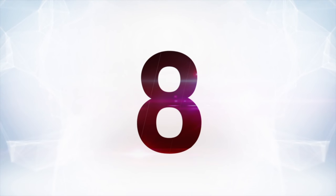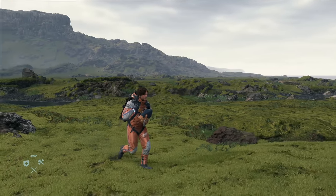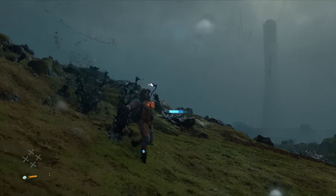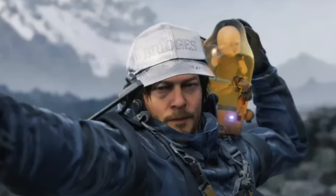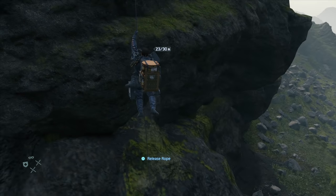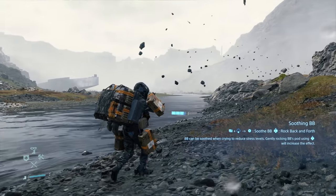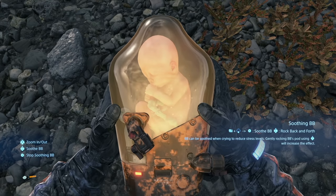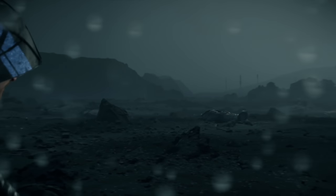At number eight, Death Stranding's Soothe Baby button. Of course Death Stranding is on this list — it's one of the weirdest big-budget games of the past few years, probably just straight up one of the weirdest games of all time. The Soothe Baby command stands out: just the fact that you've got a little baby in a tank strapped to your chest is weird enough, but there's actual gameplay tied to it. If you do things that upset BB, it starts to cry, so you have to press the Soothe Baby command, pick up the baby, rock it back and forth, and it calms down. It's a game about hauling cargo while avoiding scavengers and ghosts, all while a baby strapped to you has a whole button dedicated to keeping calm.